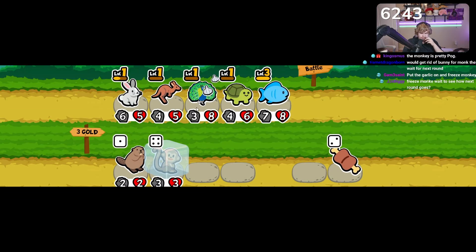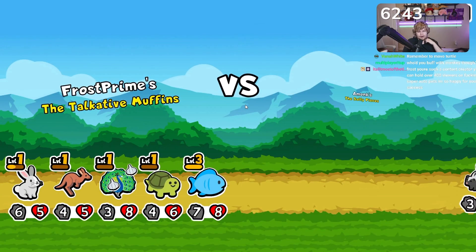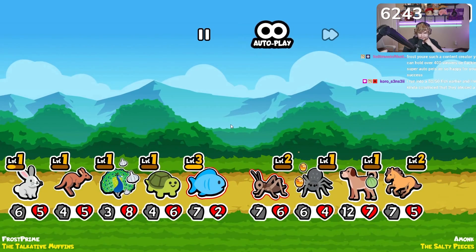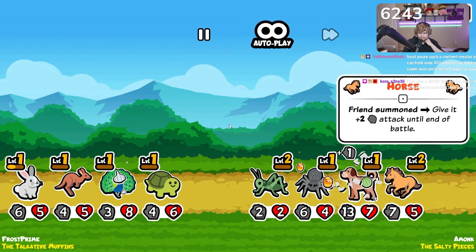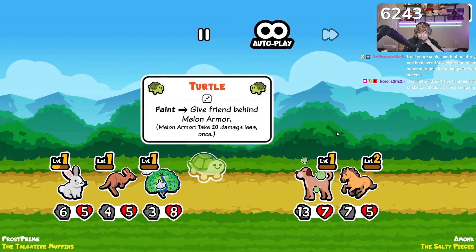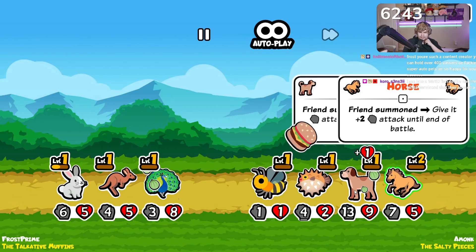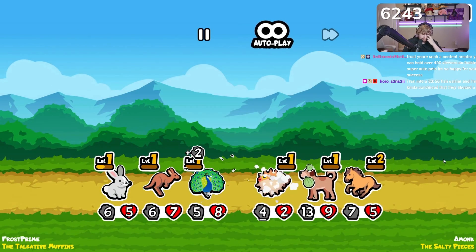We wait because we definitely need the garlic armor — he's not that strong right now. Oh wait, the garlic armor on the turtle? My bad — the garlic armor gets negated by the turtle's melon armor. We should have given it to the kangaroo, that would have been the better idea. Oh, this is really good for us though. Does that mean we beat — no, he's got melon armor. How the hell does he already have melon armor?